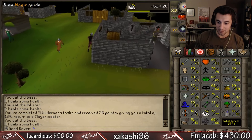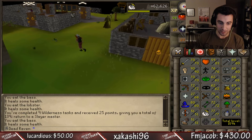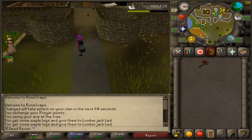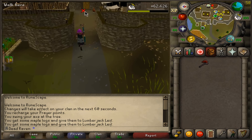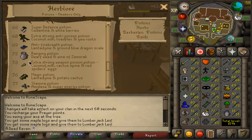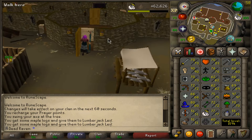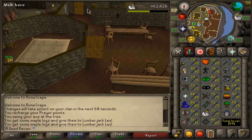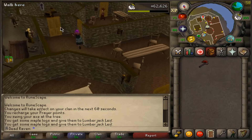I'm going to get 85 range and get ranging potions made and we're going to camp Callisto. Those stats I mentioned — 85 range and 72 herblore for the ranging potion — I might have shot a little too high for those goals. But I've had my kingdom running for the last little while, about 10 days or so, and I just want to see how much seeds and stuff we've collected.